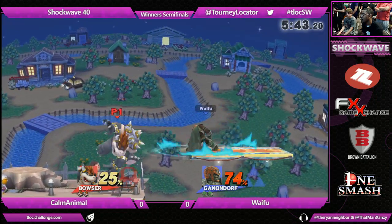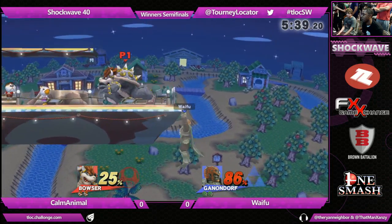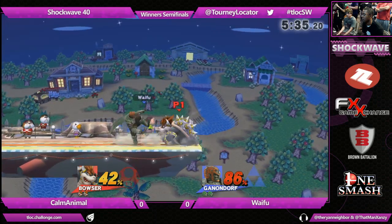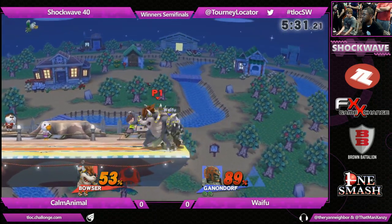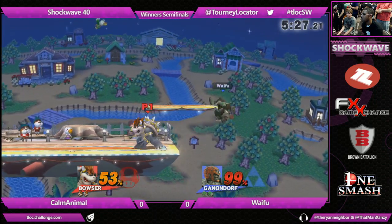That was a forward tilt angled downwards. So far we saw Bowser got a pretty solid hit — gets the boot. That was scary. It looks like Bowser can convert a little bit better than Ganondorf can in this matchup.